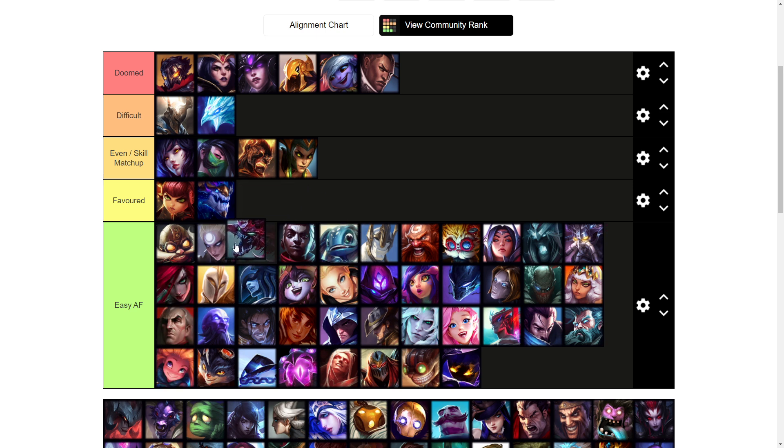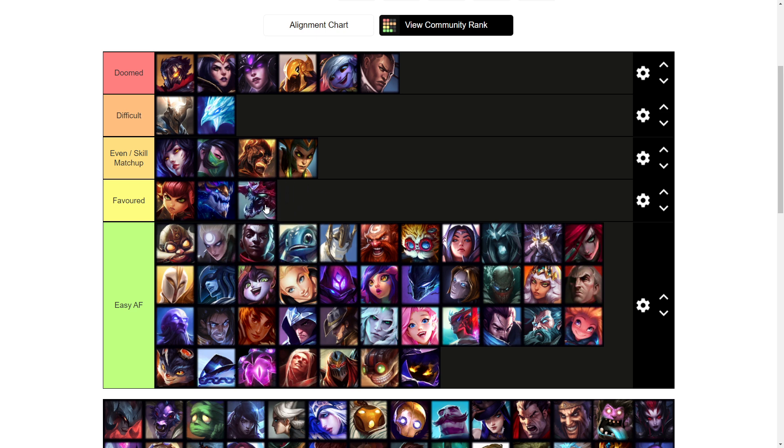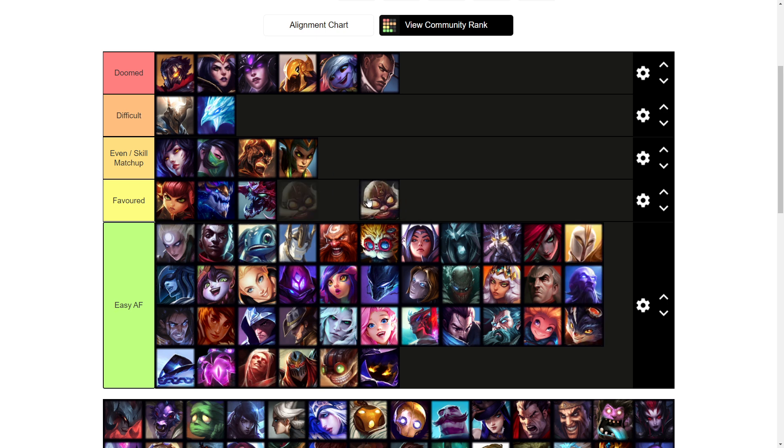Cho'Gath mid I'm going to keep as favored for now — it's just like top lane where it's very easy early on until he starts getting items and goes post-six. But you can hard out-shove a Cho'Gath so you don't really have to fight him ever, so it's pretty free. Corki I'd say is pretty favored early on because he takes a while to scale — he has a little bit of poke but it's usually not too bad.